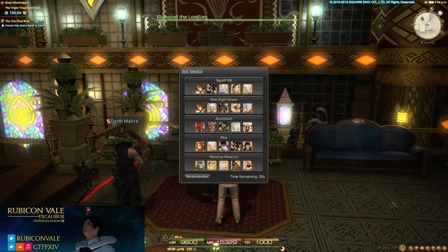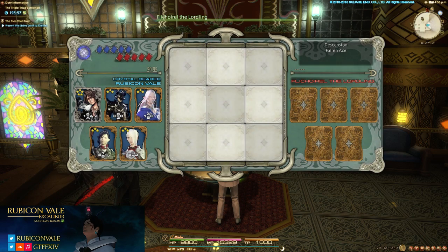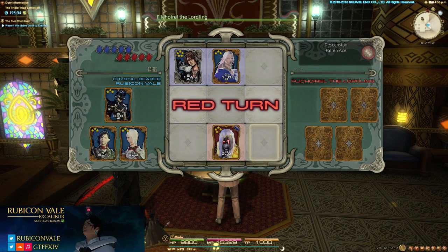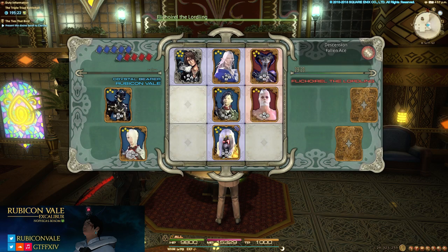Dissension, fallen ace — fallen ace means my aces can be taken with ones. Ascension here is a negative one. I'm not going to be on the board anyway. It's a back and forth here and I have two cards. Part of the reason I play those is I can take that, but also this gives me an eight-eight here so my bottom is solid.